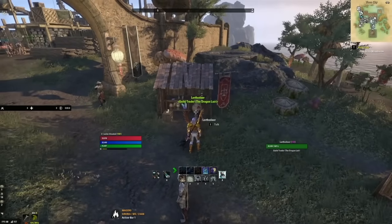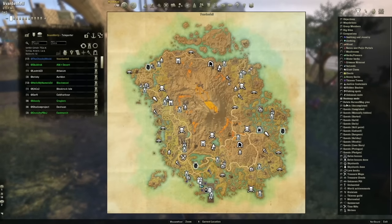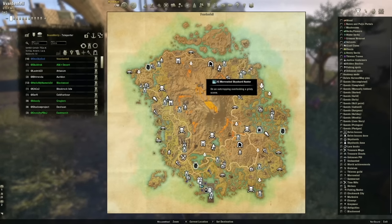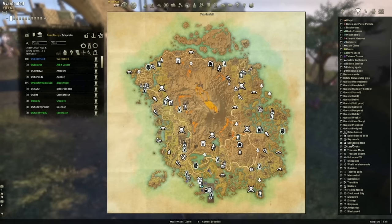The next add-on I couldn't live without is Map Pins. This add-on puts so many different things on your map — looking at the filters list, you can turn on delve bosses, sky shards, lore books, treasure maps, and treasure chests. I've already done the sky shards in this zone so they automatically hide once found, but I can click the button to show all sky shard locations. If you're running around looking for sky shards — especially as a new player needing skill points, since every third sky shard gives you one skill point — this add-on is critical for finding them quickly. Same with lore books — all lore book locations will be visible on your map.